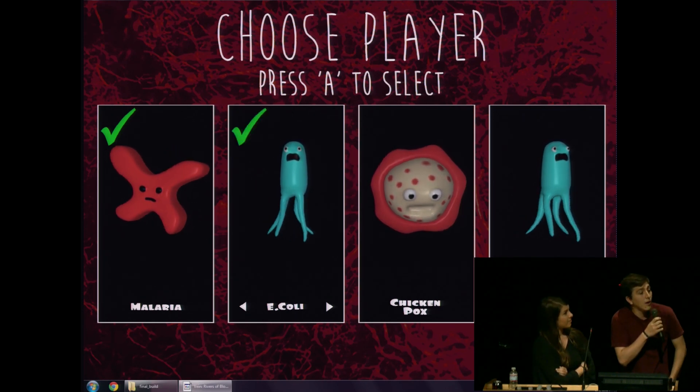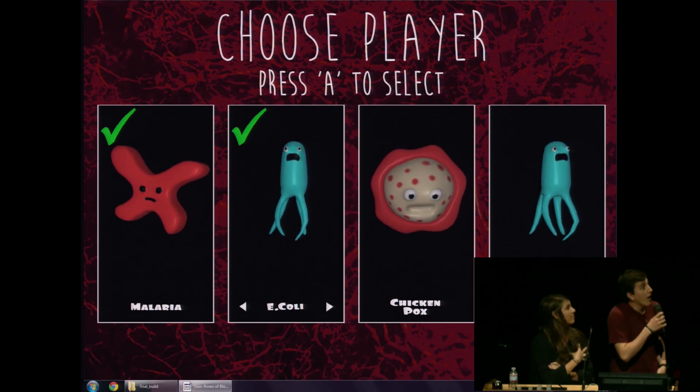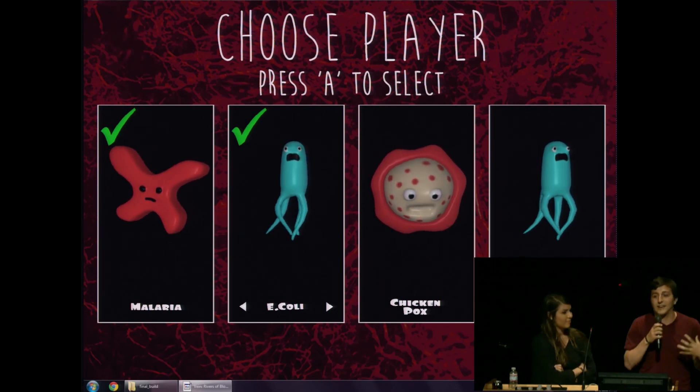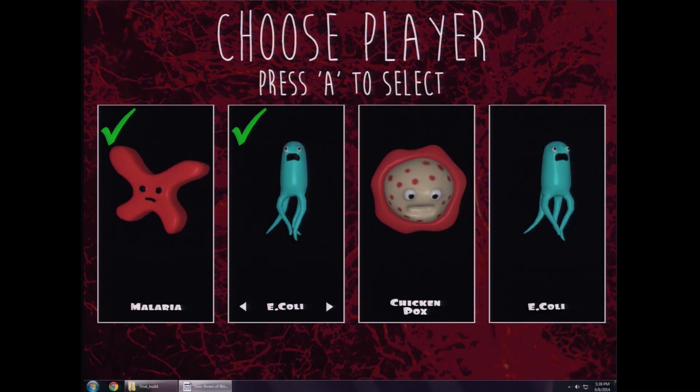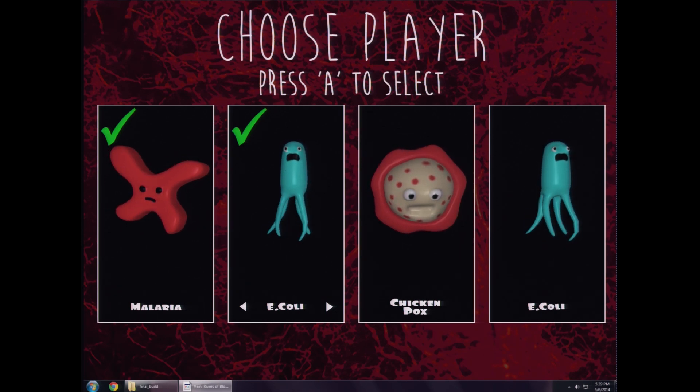These beautiful animations — we were starting to do some standard animations with bones and rigging, and we decided that because of the gelatinous nature of a lot of our models, we could instead use vertex shader transformations. So instead of having rigid bone structures that we move as animations, Kyler wrote some really awesome vertex shaders that actually just bend and meld the actual triangles that make up the model to get these really cool animations for all of our characters.